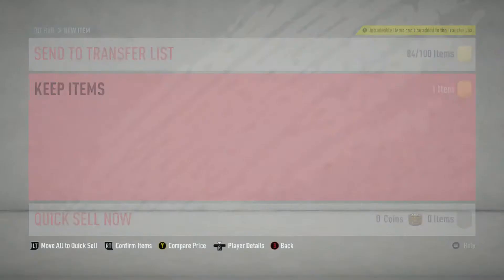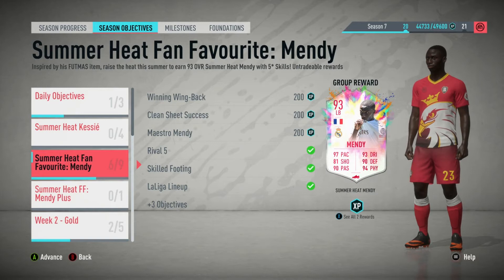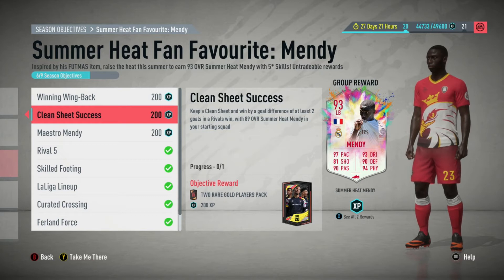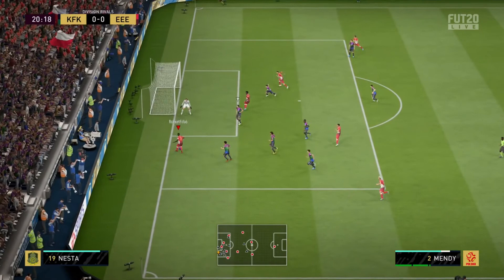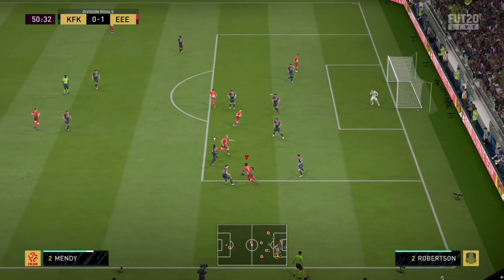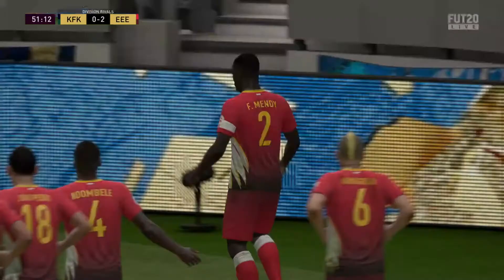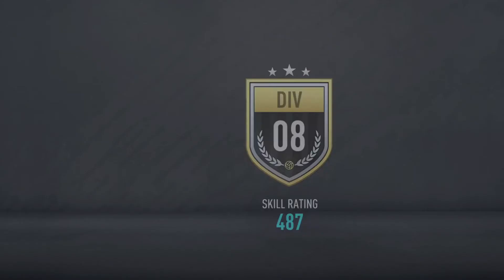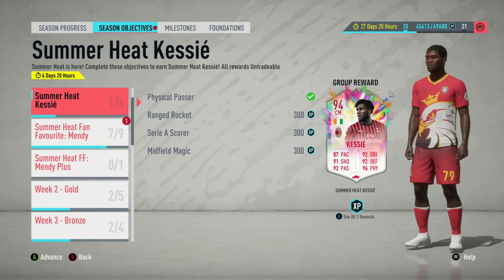For the last couple of objectives you need the 89 Mendy. Winning Win Back, Clean Sheet Success, and Maestro Mendy all require wins. Clean Sheet Success: keep a clean sheet and win by at least two goals with the 89 Summer Heat Mendy in your starting squad. I assisted Mendy to Davies who tapped it away, then got a second goal with a penalty — Mendy took it and put it in the bottom corner. Finished 2-0. Getting a clean sheet over 90 minutes is rare and one of the hardest things to do in this game.